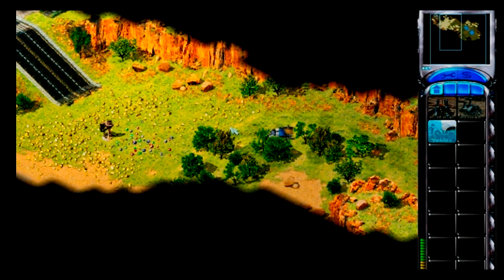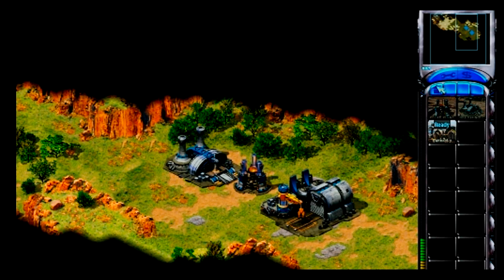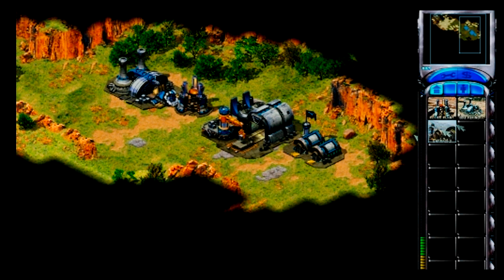Many buildings and units depend on one another. Placing a power plant allowed you to build a refinery and barracks. Placing a barracks will allow you to train infantry. Left-click on the barracks to start its construction. When it's finished, place it on the terrain just like you did with the refinery and power plant.